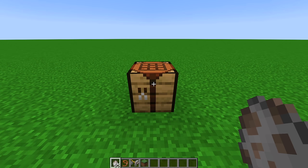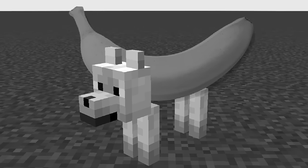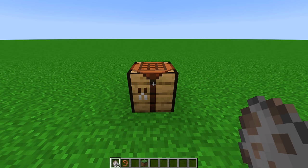Banana dog. It's the new dog variant that nobody is talking about. This should not be here. Snapshot 24w10a might be the one and only snapshot that this new version of Minecraft needs — 1.21.